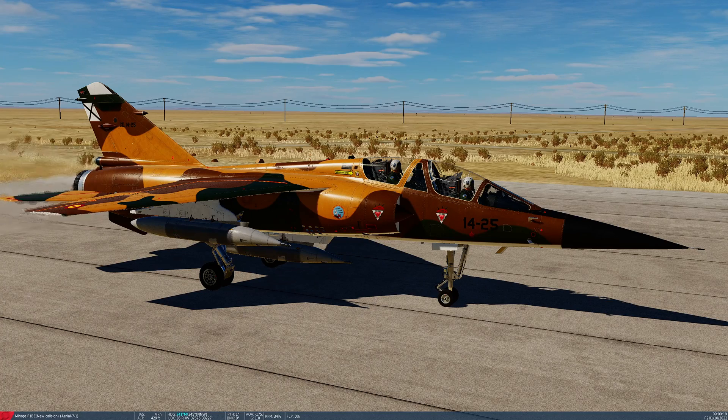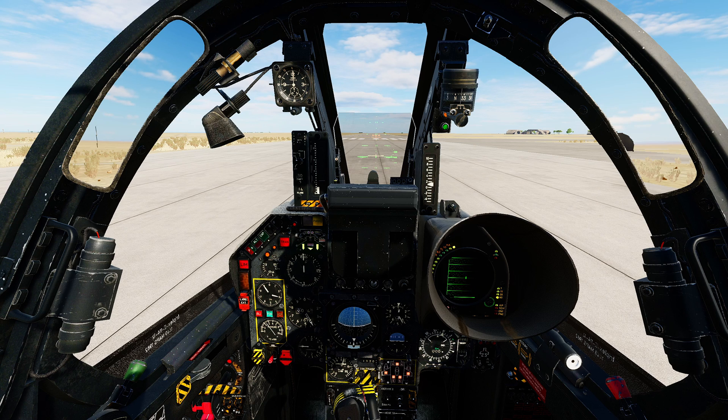Hello valued viewers, I hope you're all doing very well. It's late October 2023 and the third variant of the Mirage F1 is now available in DCS, the BE variant which is a twin seat training variant. There are three main things I would like to look at in this video: first the BE variant including the functions of multi-crew, then the gun pods which are now available on all variants, and then the jammer which is just available on the EE variant.